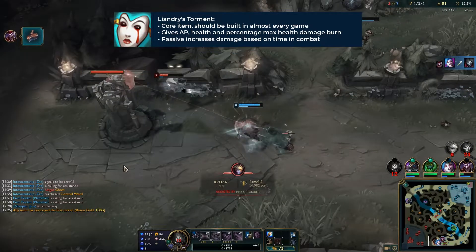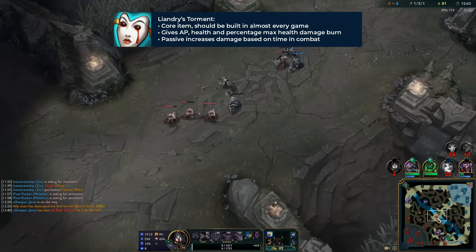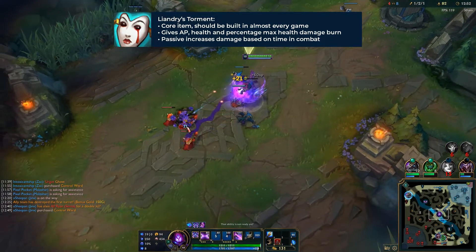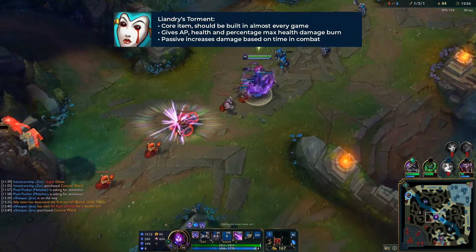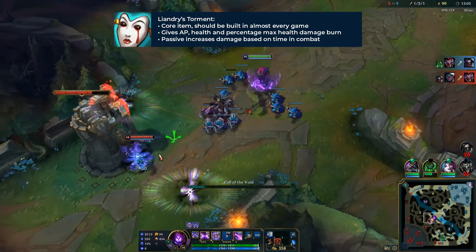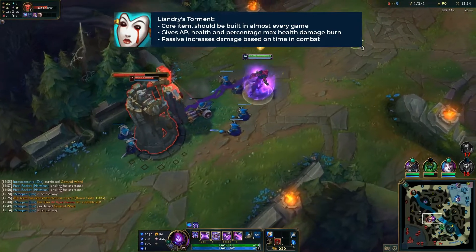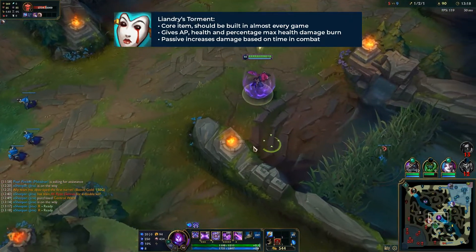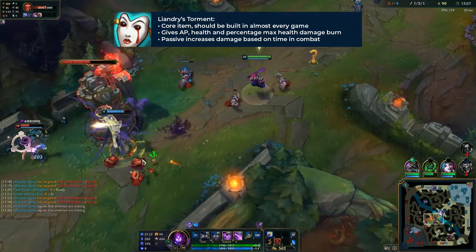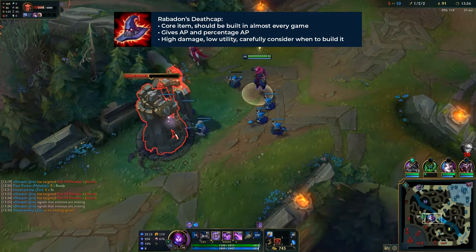The second core item is Liandry's Torment. This is a great item on any damage-over-time champion and you should always be considering it. It gives AP, health, and a burn effect, but what makes it so strong is the passive Madness — it increases your damage up to 10% based on how long you've been in combat. On a consistent damage-over-time champion like Malzahar, you can be consistently max-stacked on it. It's especially powerful into high-HP enemy comps like tanks building defensively — combined with Void Staff you can be a tank melter.